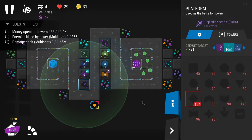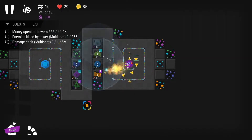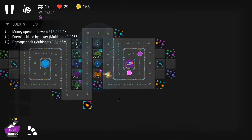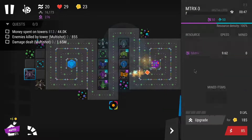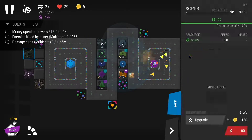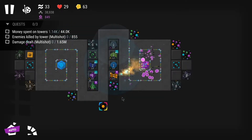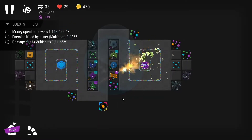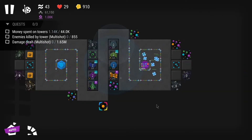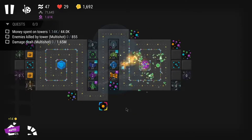I decided to farm 5.4 again to try to get more infjord, more resources, and green papers — things I need to continue with research. My goal was not only to farm resources but also to get chests and especially star blueprints, which were the ones I really needed. Unfortunately they're not easy to find.